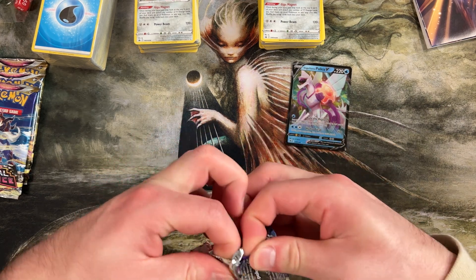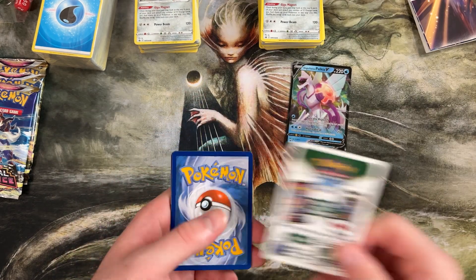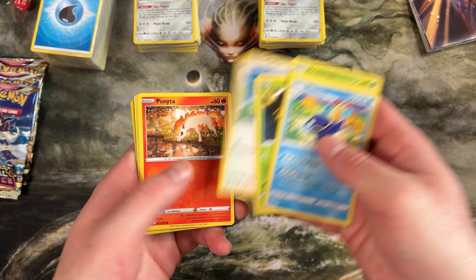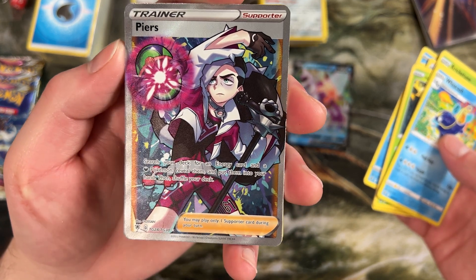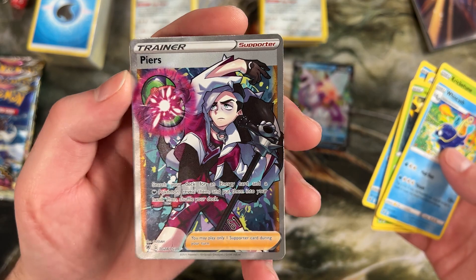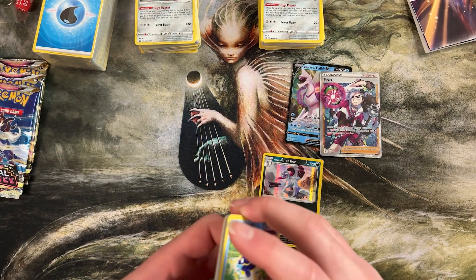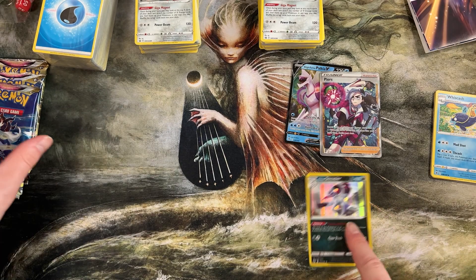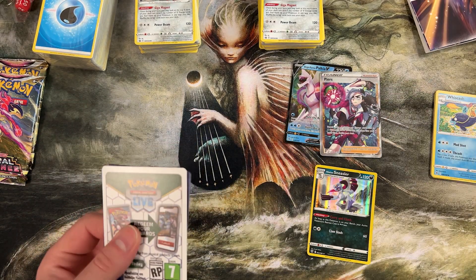Let's see if we can open some more good stuff. Out of 12 packs it's pretty hard not to get a bunch of playable trainers and random stuff. We've got a full art supporter trainer — that is really cool, goes in the dark deck. We're pulling tons of stuff here. And a Hisuian Sneasler for our foil rare — very cool. I love these foil rares, they do such a good job on them. So far we've pulled at least one massive thing for each of the decks we got today.